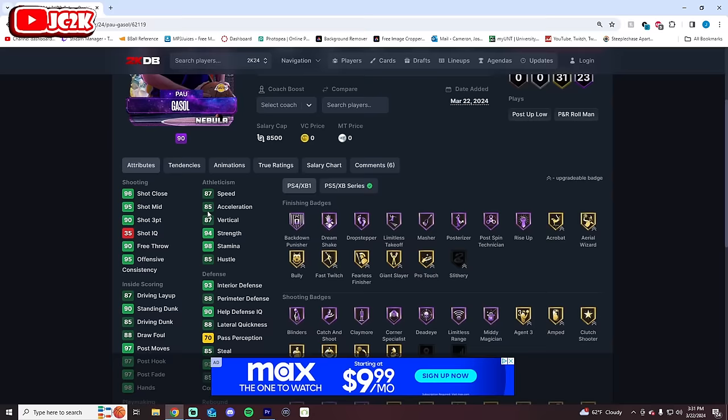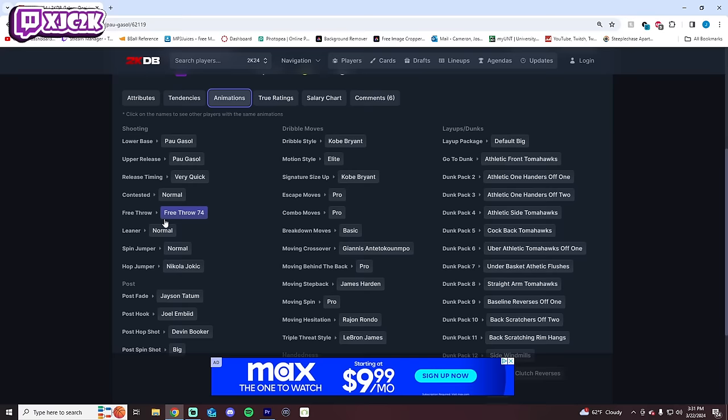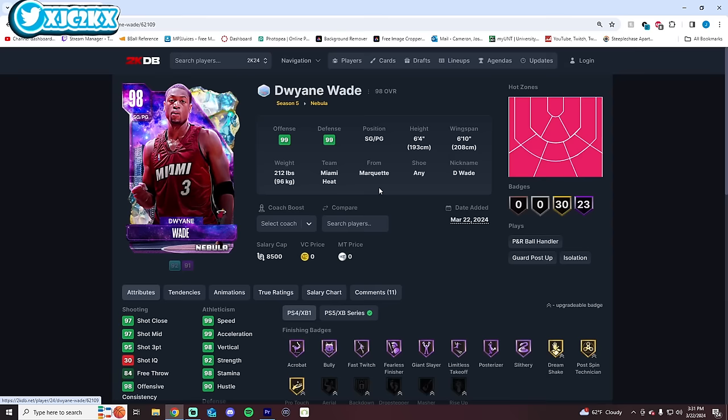Number 8 is Pau — he's gambling only and not as special as gambling-only bigs like D-Rob and Hakeem. At the same time, he's got good speed, he's a great shooter, really complete badge-wise, and an elite-level card. Kobe Dribble Style is nice, though Pro Escape isn't amazing and I don't love the release either. You could make an argument for Dino over Pau, but Pau gets the small edge as a base card.